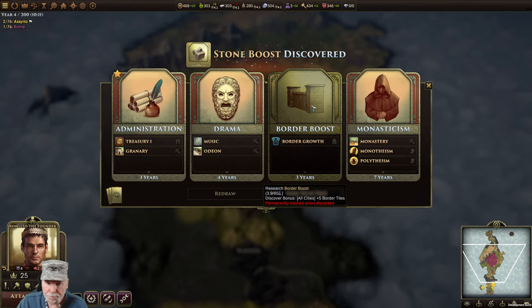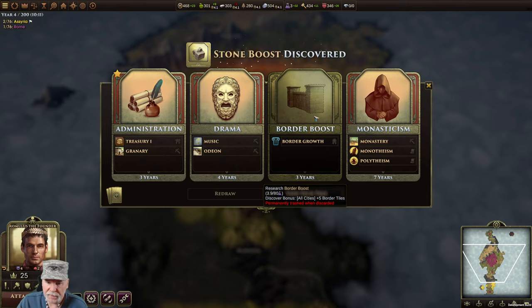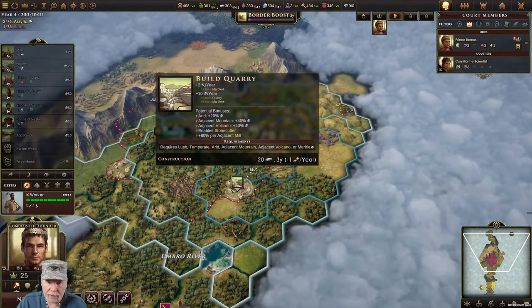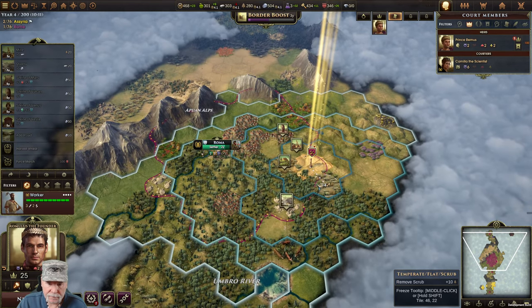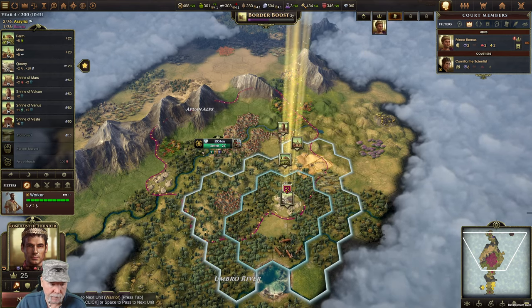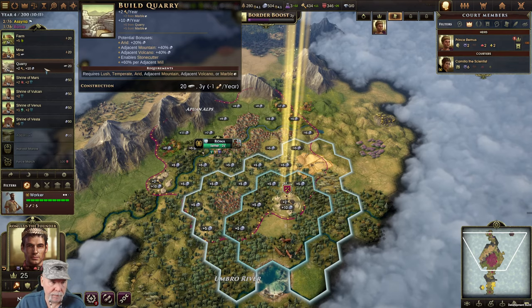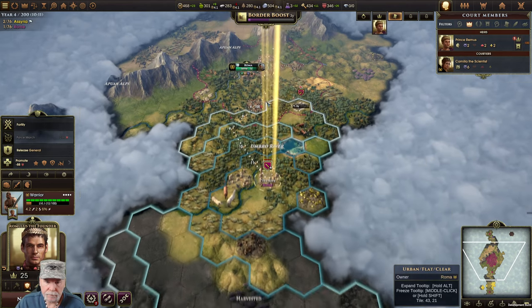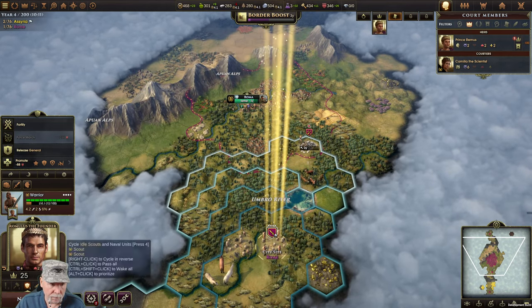Is that a permanently discarded plus five border tiles for three years? So if I don't take this I don't get it - all cities. Unfortunately I don't have a lot of cities, I don't want to discard that. Perhaps we can cooperate with them. This guy here can now get the quarry and will build the quarry.